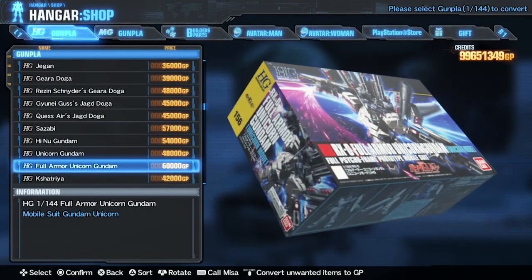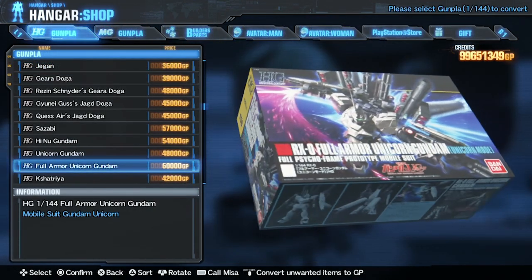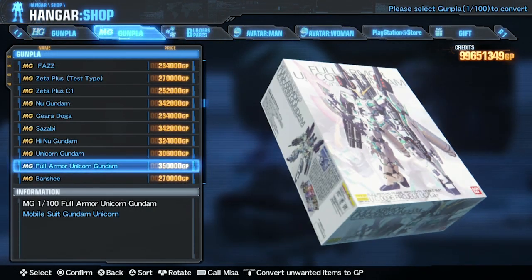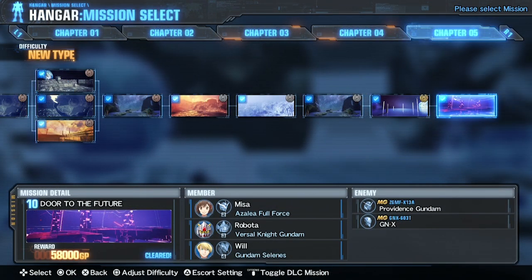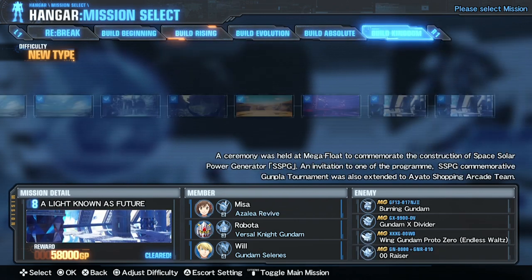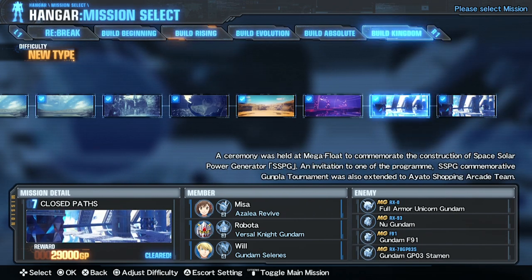The Full Armor Unicorn can be bought in HG and MG scale in the shop, once you've gathered enough of the relevant parts in each scale. The Full Armor Unicorn cannot be derived from anything, but you can find it in DLC 6 Mission 7 as a boss enemy.